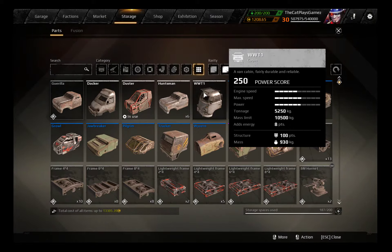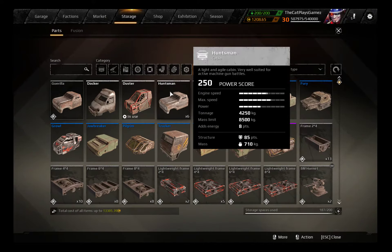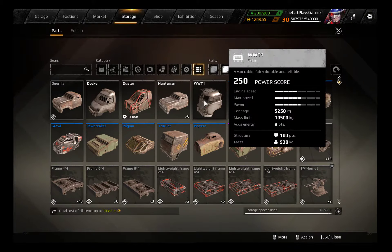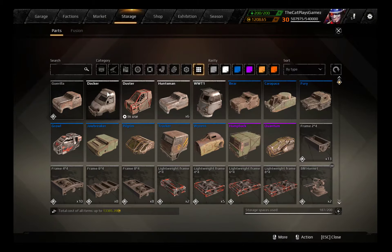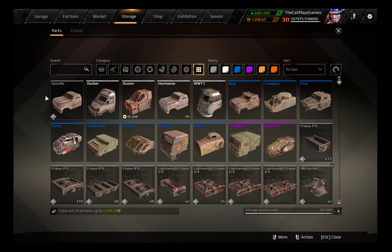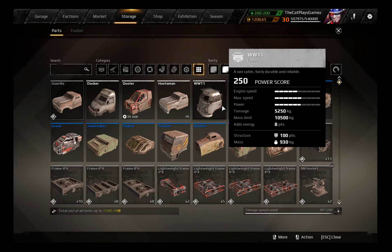Costing 300 scrap to craft, I personally don't think this thing is worth it, because you can almost always use the Huntsman for a better result, or a Docker depending on whether you want a normal build or a heavy build, because it's pretty much in between — but it does not add that extra energy point the Docker has. And again, it's even slower than the Gorilla, so personally I don't really think this thing is worth it.